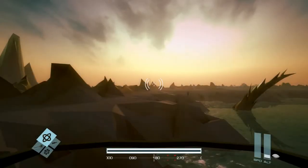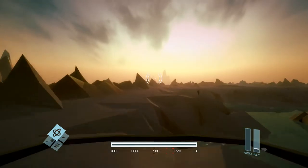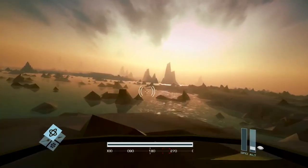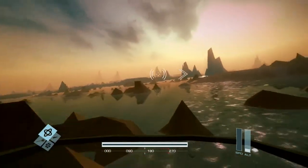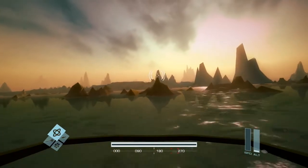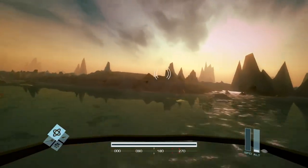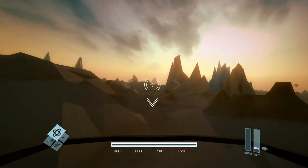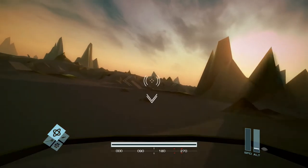Something I'm always keen on is control schemes that are a little bit more nuanced and deep. What I didn't want for this game was it to feel like you're just flying a camera around a landscape, so there are a few things I've been putting in to make it feel more interesting. This is the side boost — it allows you to dodge out of the way of terrain and also enemy fire. You can also tweak your height quite accurately, which is important for the radar profile system, which I'll go into later.